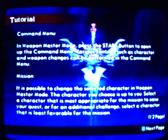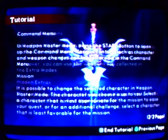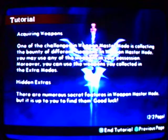Here's the tutorial. Command Menu: in Weapon Master mode, press the start button to open up the command menu. Various controls such as character and weapon changes can be performed there. Mission: it is possible to change the selected character in Weapon Master mode — select the character most appropriate for the mission, or for an additional challenge, select the least favorable one. Acquiring Weapons: one of the challenges is collecting different weapons, and you may use any weapons in your possession, including those collected in extra mode. Hidden Extras: there are numerous secret features in Weapon Master mode, but it is up to you to find them.